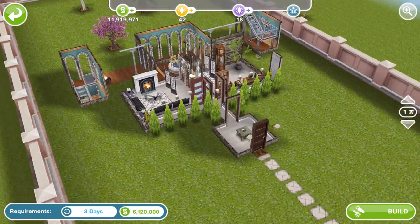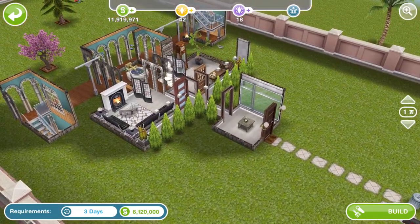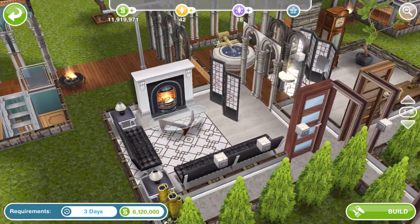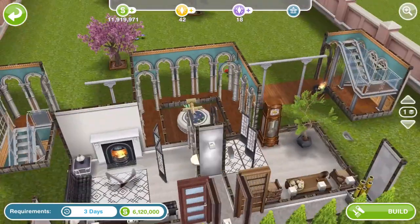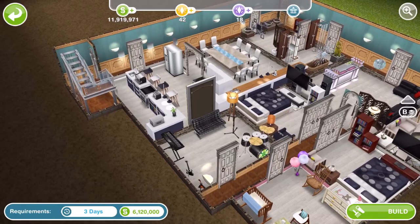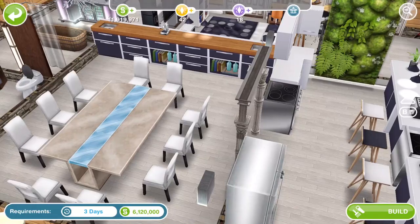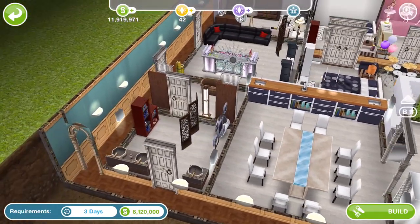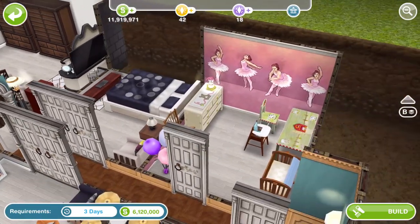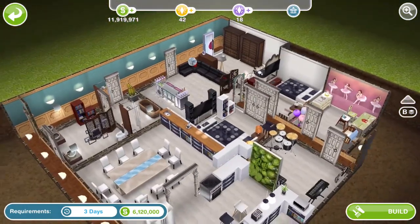This is the fifth house and this again can be done on a standard lot. Wow, we've got another big basement — kind of a theme for these is a big basement. Going in here, there's one of these fireplaces. Let's go down into the basement — loads of stuff, some urban kitchen things, and a bar which is LP to buy.